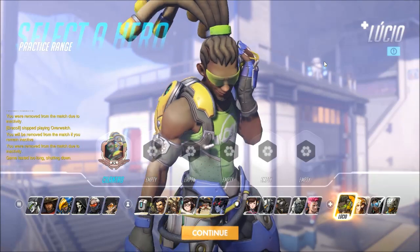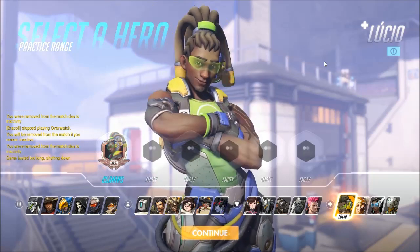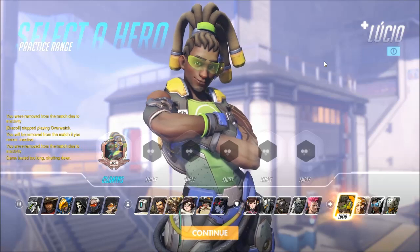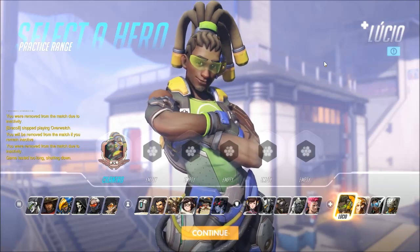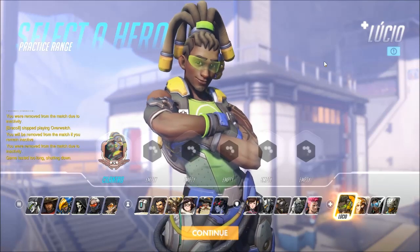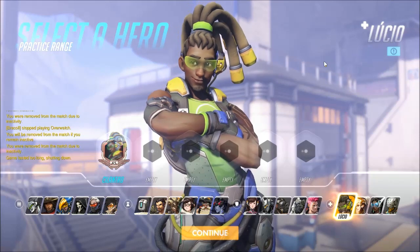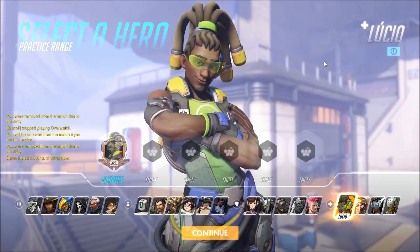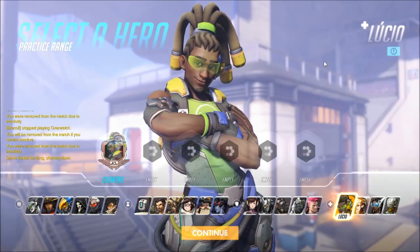Symmetra pairs very well with Lucio — the group healing he has combined with the extra HP pool you give to every hero will make them quite a bit more survivable. His extra healing will make it so that you can play sort of more of a roaming option as a defense, checking out different places and playing slightly more aggressively.